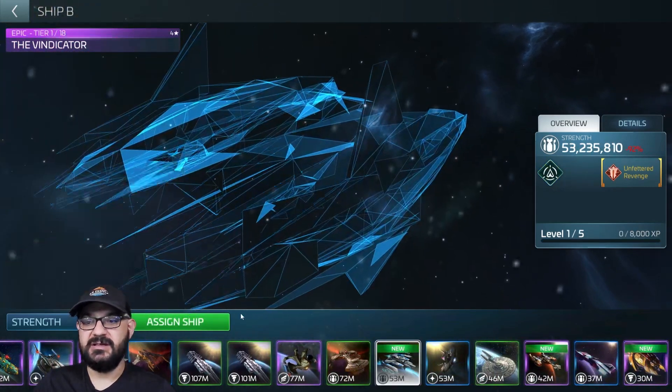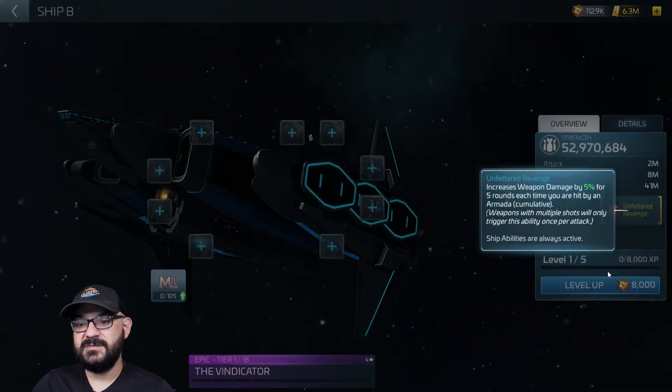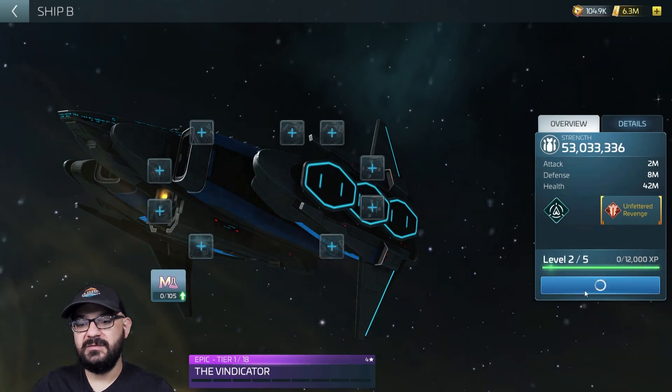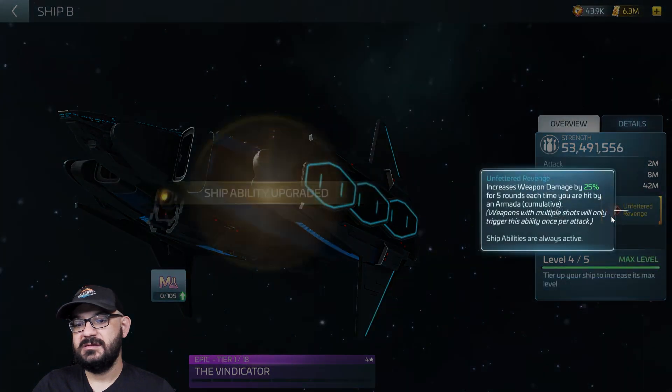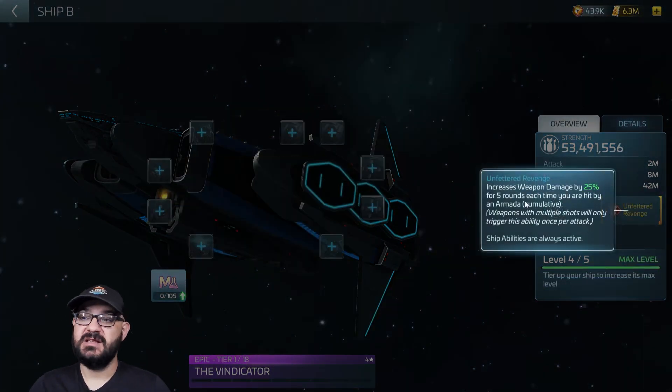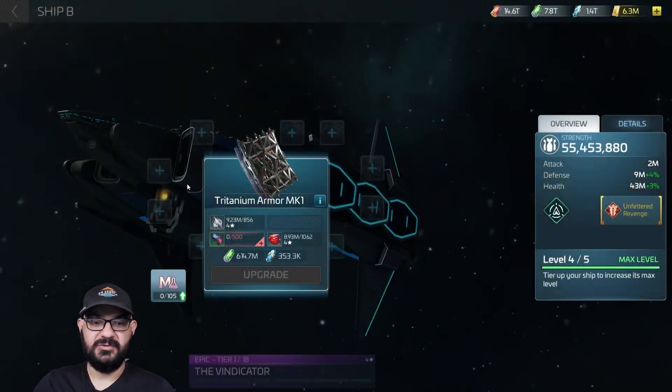Now let's look at upgrading the ship. We can see the Unfettered Weapons ability here — it starts at five percent and goes up to 25 percent, which is an increase. The ship requires Vindicator Parts to upgrade.